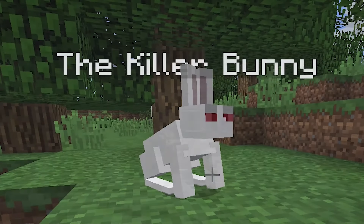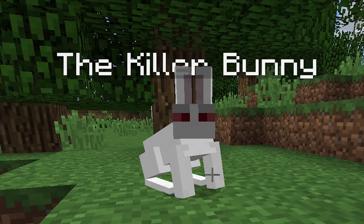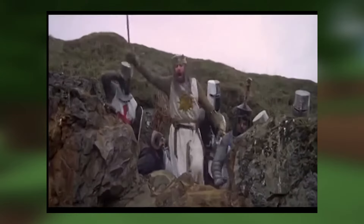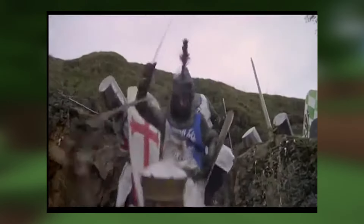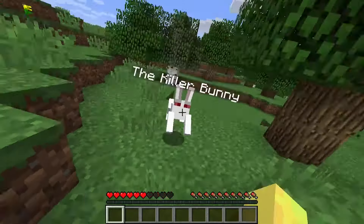The killer rabbit is an interesting mob — it's one that is only spawned in with commands. It was added as a reference to Monty Python and the Holy Grail. This rabbit attacks players on sight, it moves faster than the average rabbit, and will tear you to pieces.